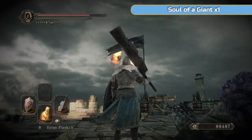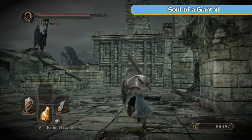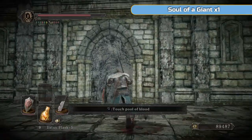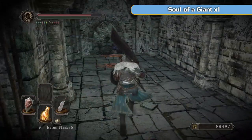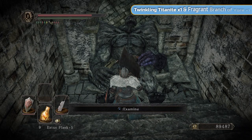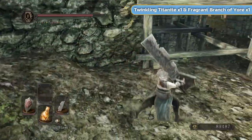One final soul of a giant to get — so we have four now. We got one from each of the two previous side memories, then this one, and then the one when we fought the two in Black Gulch where there was a soul there. So that makes Vendrick at his weakest now because we're holding four souls of a giant. Having said that, he's still not weak — just imagine how much health he would have had without them.